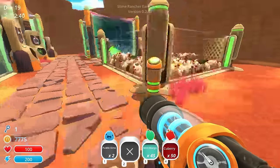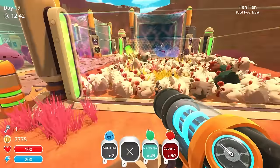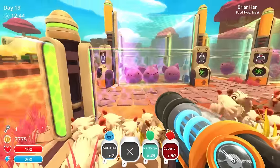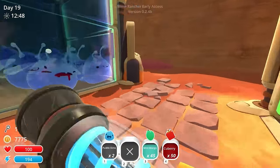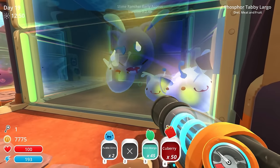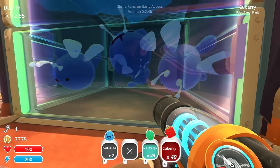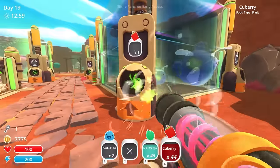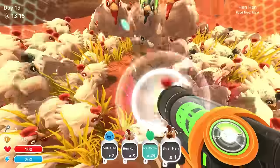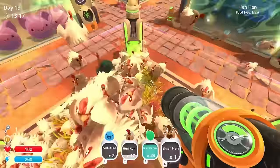I'm gonna get rid of some of my chickens and feed them to the pink tabby slimes — only because I have so many of them and I don't really have any generic fruit right now. I usually just give them whatever I have because they eat everything. Right now I have a lot of good stuff. These guys are getting hungry as well. Phosphor slimes like the cube berries, so here you go. Poop out some plorts, thank you, and we'll put the rest in here.